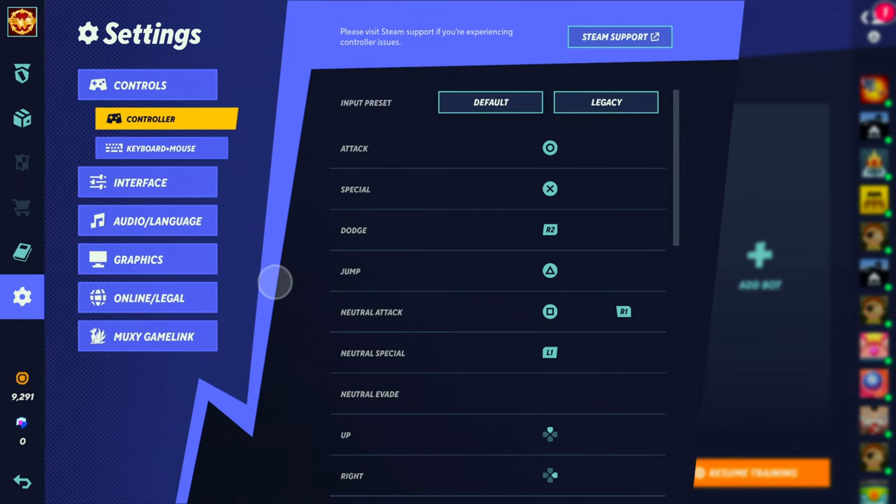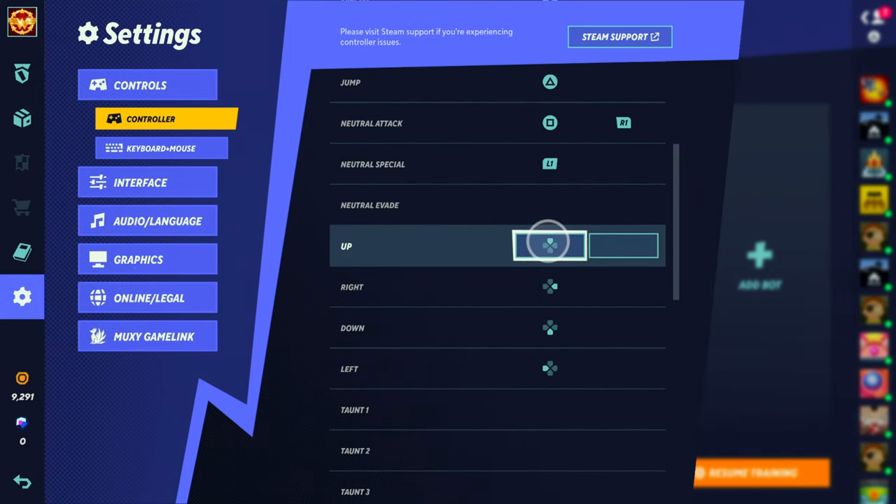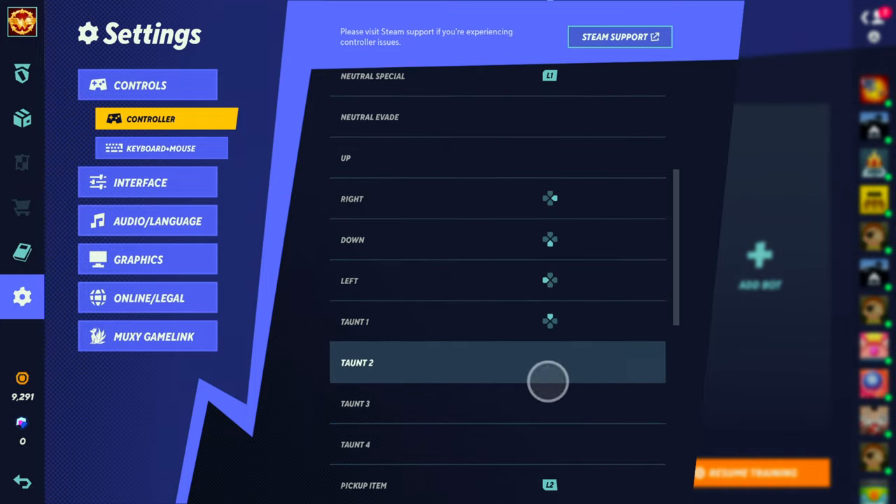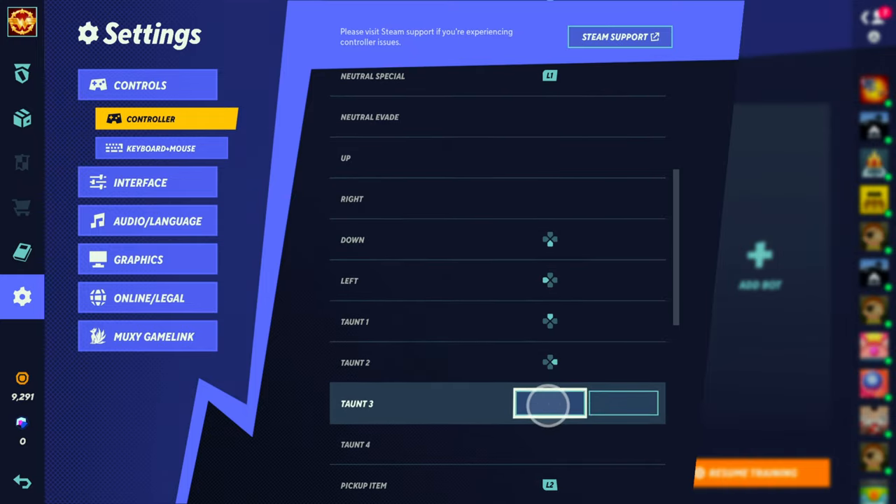Just map your movement directions to the d-pad and enjoy playing this way. Some people find analog is awkward for them, so by all means if that is how you feel, try this out and see how it works. Let me know in the comments below.